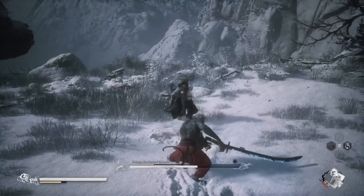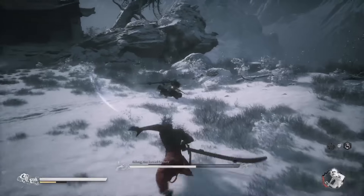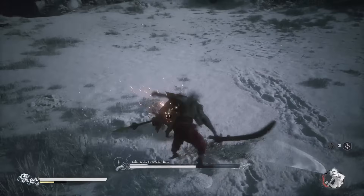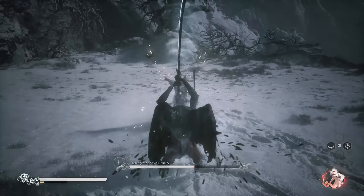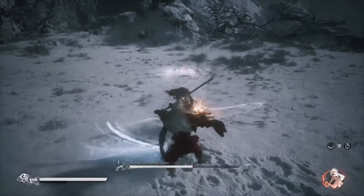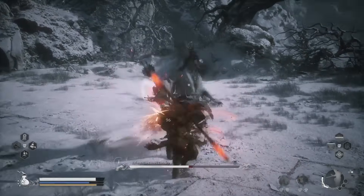In phase two, he will not stop attacking, especially when he has a shield up like that. Work on the shield — I'm working on the shield. The shield is out. I repeat, the shield is out. And right now we just need to work on his health to go into phase three.